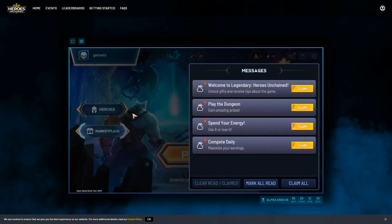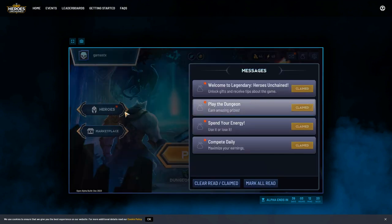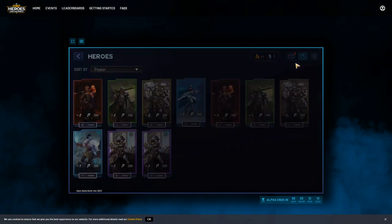Clicking through to claim some items - coins, revive feathers, energy potions. That would be helpful so I can then level up more heroes.